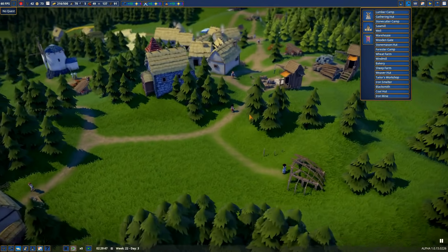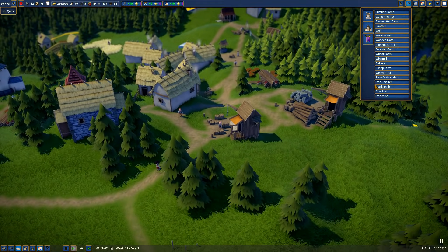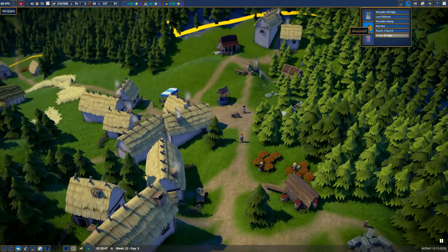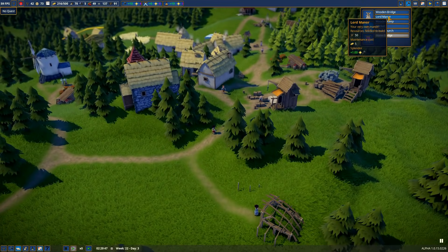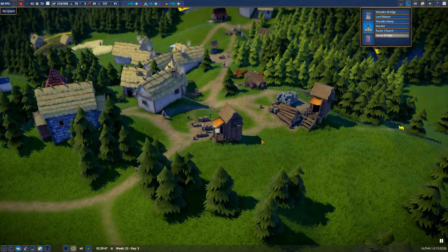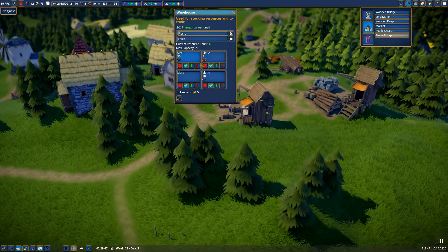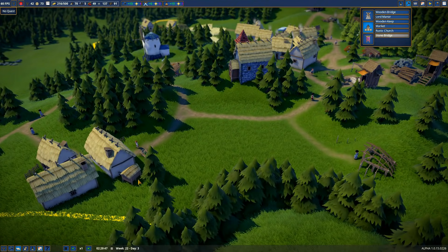So we're just going to have to save up our money. Once we get the bakery, I think I will start to build more buildings, like the manor. A lord's manor would be good to have back, because if you remember we had to destroy that and put in another warehouse so we could trade more resources. Things are looking pretty good, so we'll go ahead at normal speed.